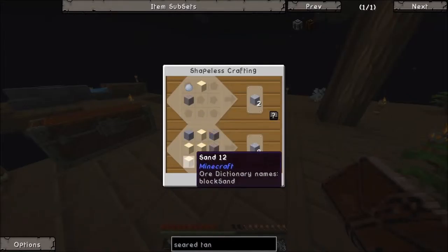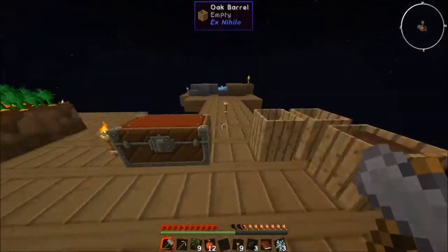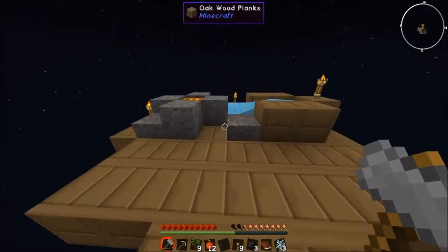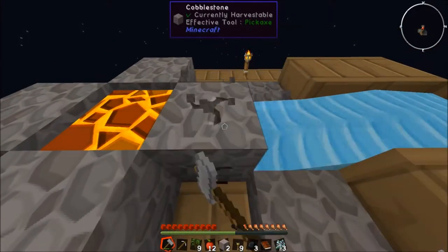Or we can do an entire block of clay, four sand, four gravel. So while that is finishing cooking we're gonna start over here and we just need to get as much gravel as we possibly can, because we're gonna need a lot of it for the smeltery.